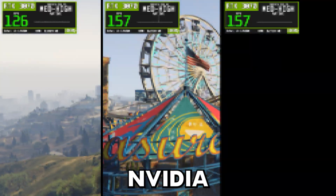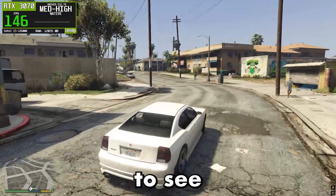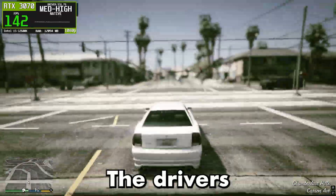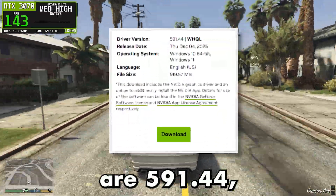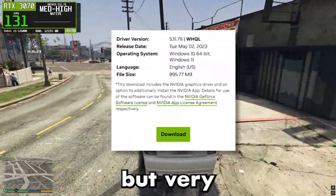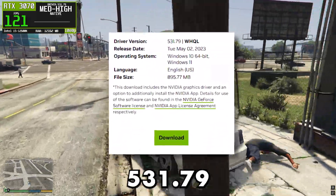Today we're comparing three different NVIDIA drivers in Grand Theft Auto V to see how much impact a simple driver change can really have on performance. The drivers tested in this video are 591.44, 566.36, and the older but very popular 531.79.